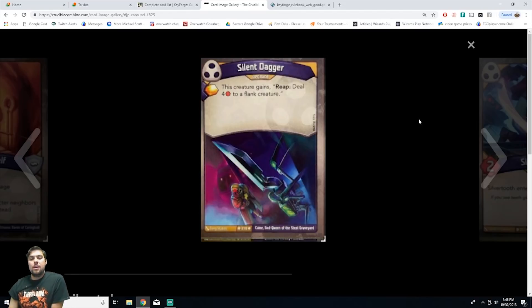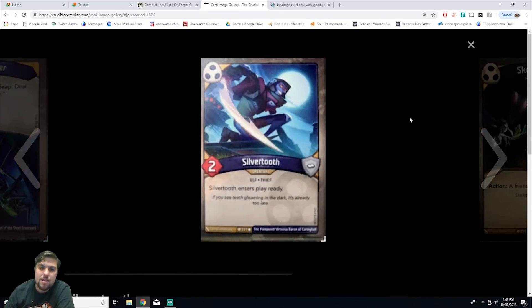Silent Dagger is an upgrade. This creature gains: reap — deal four damage to a flank creature. You gain amber for playing it. It's uncommon. Not only do you get amber for playing it, but every time you reap you do four damage to a flank. If you get a creature that just survives and keeps reaping, you deal four damage to their flanks each turn plus gain amber. You essentially have board control because they need two creatures out at minimum. I like this card.